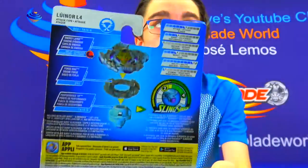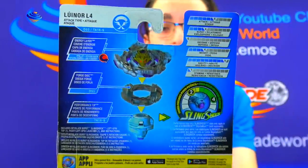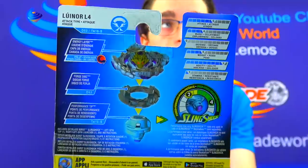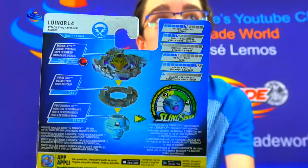So when we show the back right here, you can see Lunar L4. This is the left attack type Bey. Energy layer is Brutal Lunar. Then we've got our Disc, which is D53, which is 13. Then TI-16-S, which is Jolt. Jolt has 4 in Speed and 2 in Power.